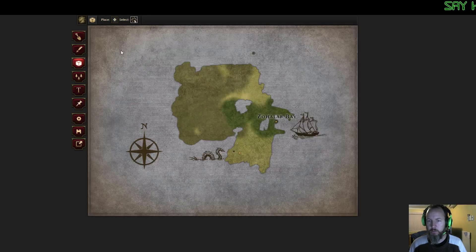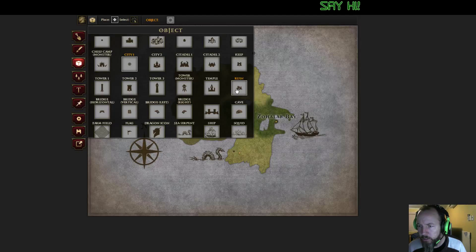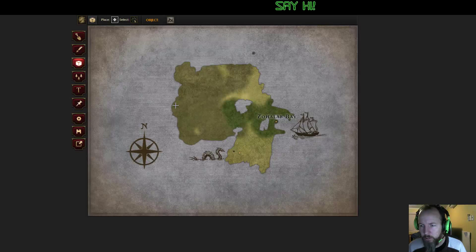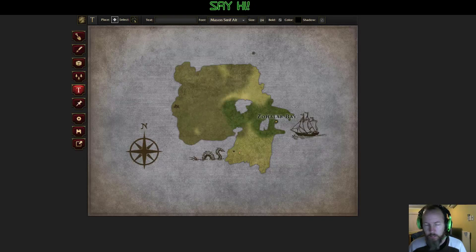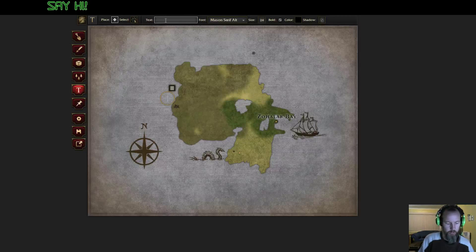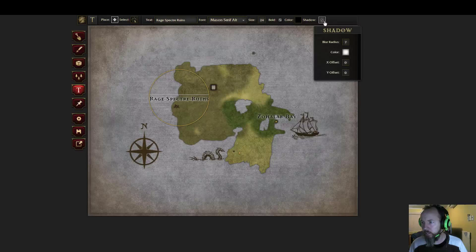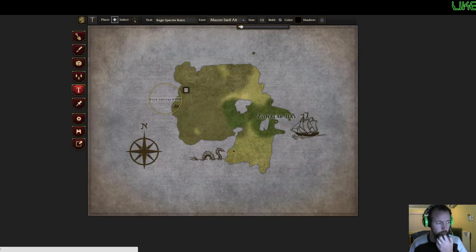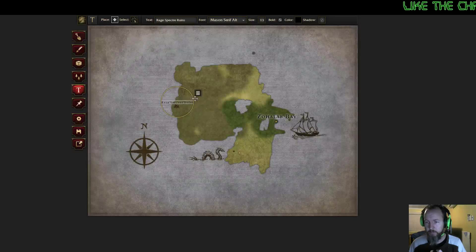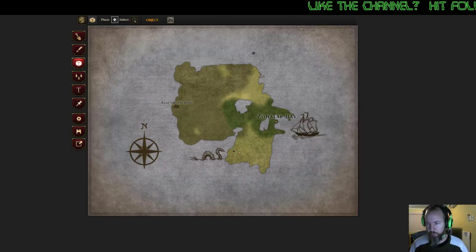Alright, so you want a Ruin, Rage Spectre? Let's put a Ruin in there for you. I'm going to change these to the actual building types. Ruin - let's put it right in the back of the skull. What's the Ruin going to be called? Rage Spectre Ruins. That's quite big. I did notice we've got different options here - I like how it's got a slider for the size of the text. That's actually really nice, rather than having to type a specific point size.